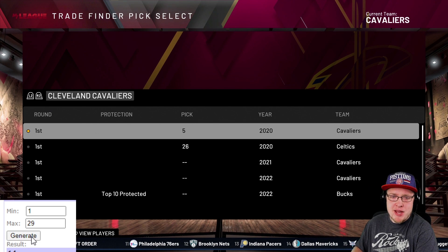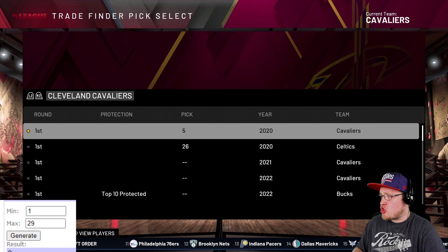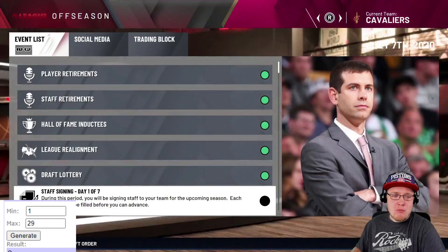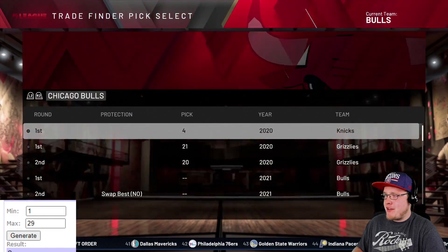The Cleveland Cavaliers have the 5th pick. Trade number eight comes up, and it's Tyler Herro. That is a big time W for Cleveland - Tyler Herro to the Cavaliers. Let's go!